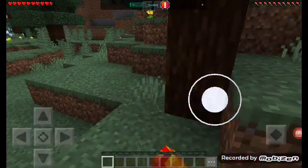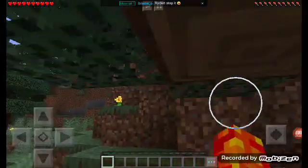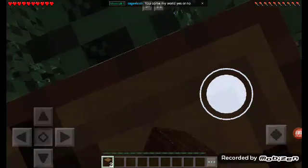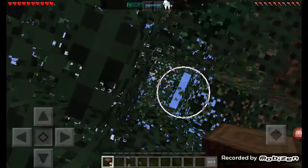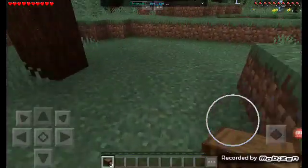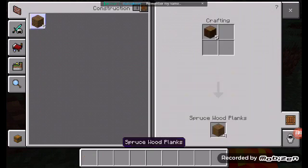First things first — punch the tree down. Got some wood. It's way easier like that.